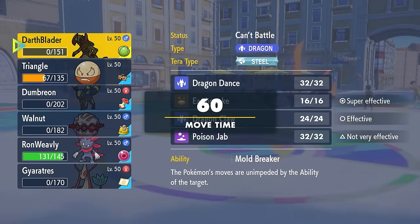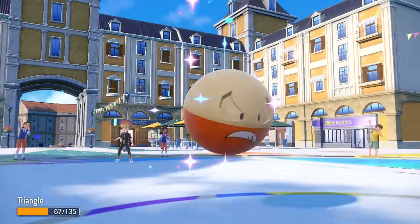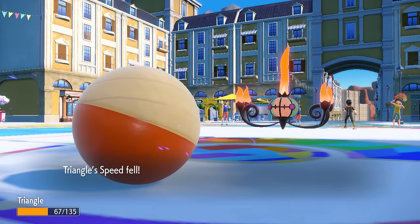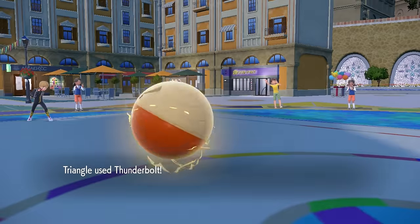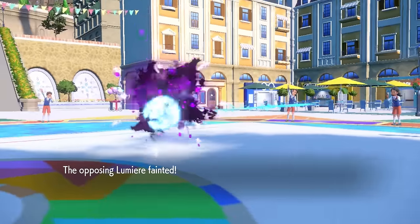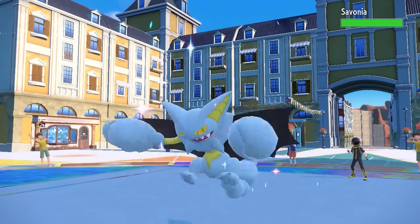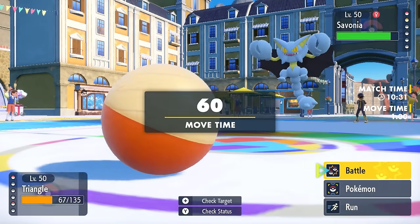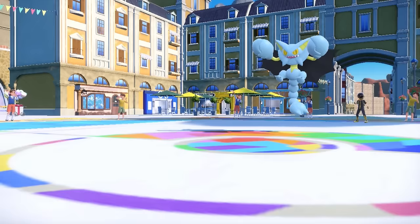This now allows me to switch back into the Electrode, and here's where this thing's natural speed is actually pretty crazy — because even at minus one from the Sticky Web, this ball rolls quick as shit. I don't have any legs, I don't know how a ball gets caught in a Sticky Web, but nonetheless I'm at minus one speed. I go for the Thunderbolt and still outspeed, taking care of the Chandelure — that's actually a pretty big threat out of the way.